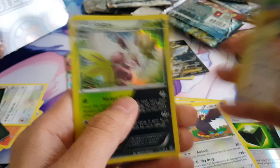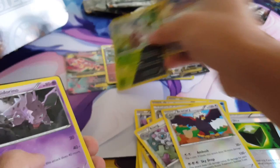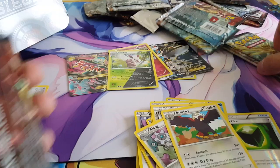Alright, we got Hoppip, Hazel, Melon. Ooh, another Super — we got Shiftry. Sweet. We could win with Extrasensory. Alright, put that over there.